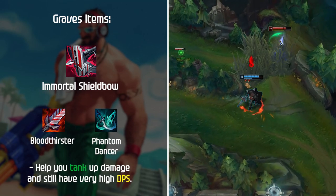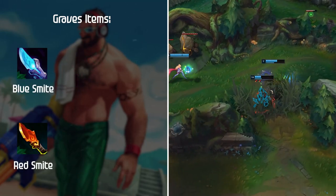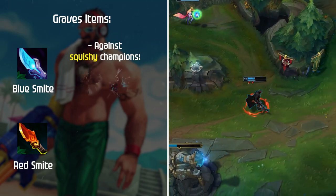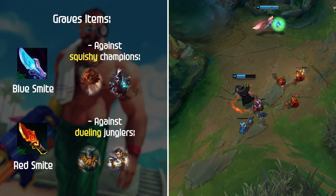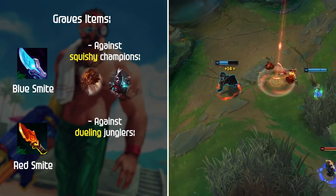Once you've decided your mythic and secondary item, the rest is situational. For smite choice: Blue Smite works well against squishy champions you can burst down, while Red Smite is usually the choice when playing against dueling junglers such as Olaf and Xin Zhao. Both are good in their own ways, so examine your jungle matchup before deciding.